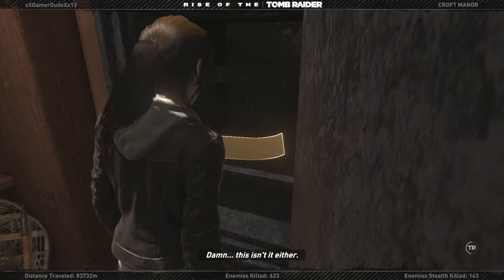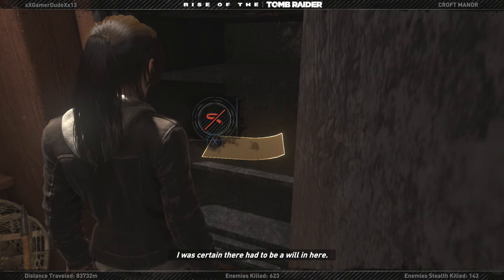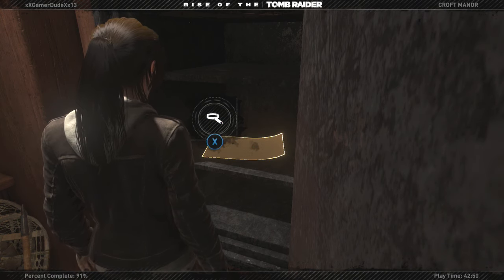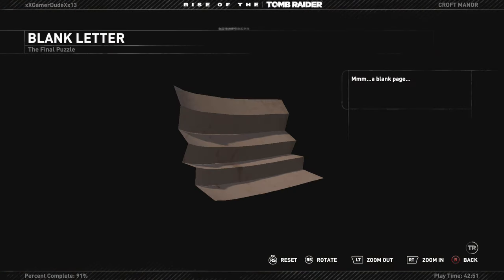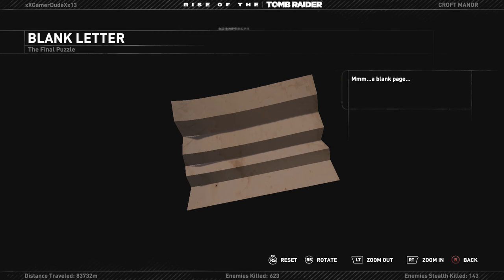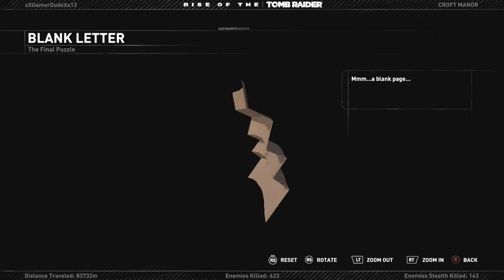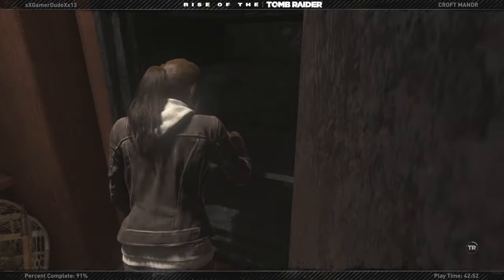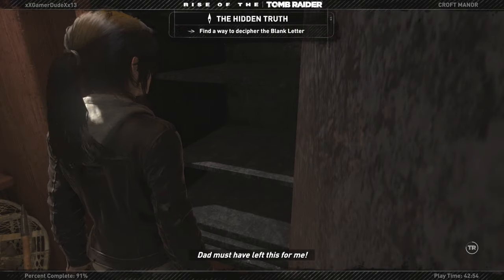This isn't it either. I was certain there had to be a will in here. Wait — could that be it? A blank page. So it's a blank page — the final puzzle. We can only see it if we put it in a fireplace. Dad must have left this for me — it has to be important.